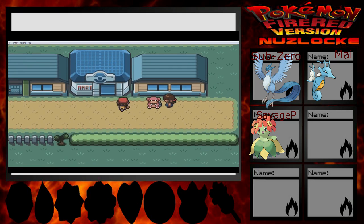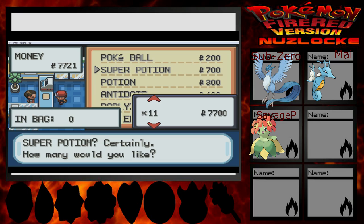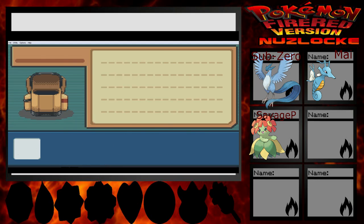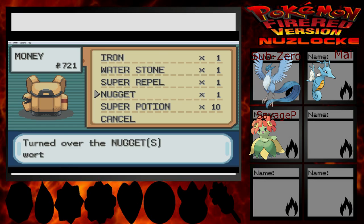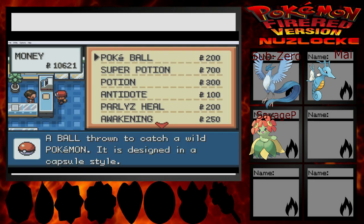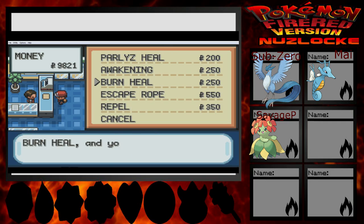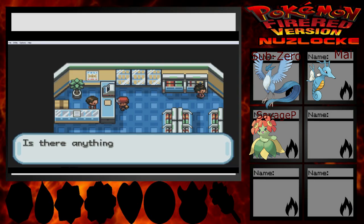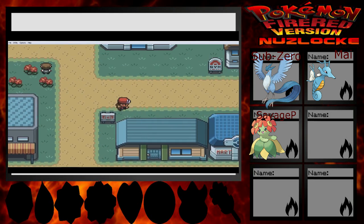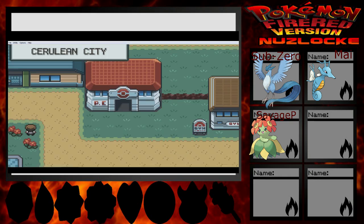Still, I got a Nugget and a Carbos! I need to buy potions — super potions! I'll take ten of those. Have a Nugget! Have an Iron! We are almost golden. Paralysis heals is what we need — burn heals too. Just at the time we're not even a half hour into this episode, so we're taking on Misty! We'll take on the gym, and then that should be it for the episode. I think that's where we'll stop it after we beat Misty!